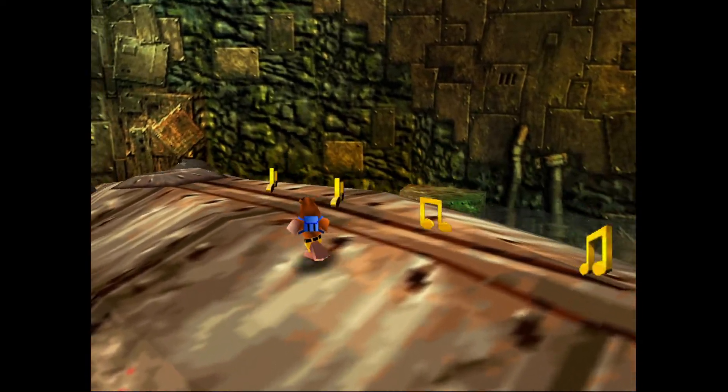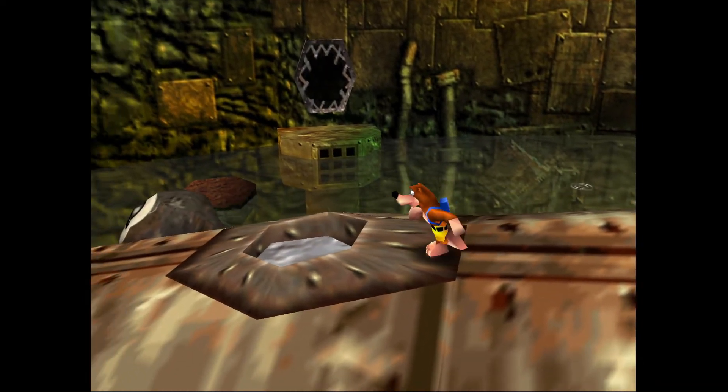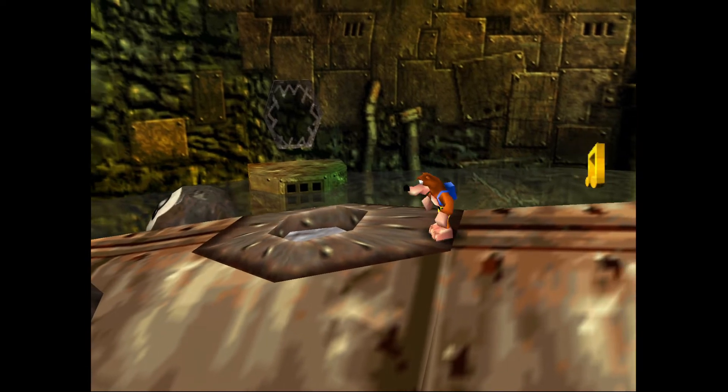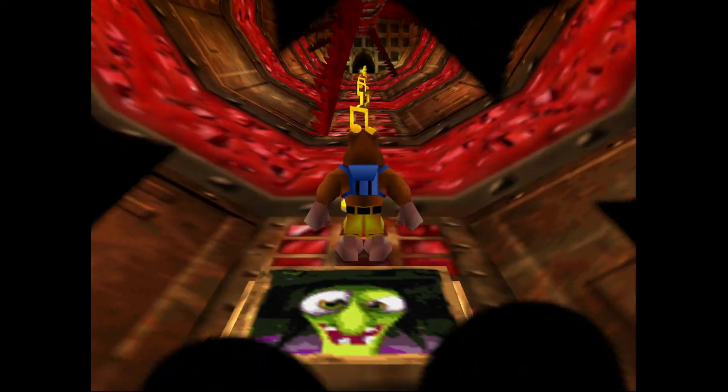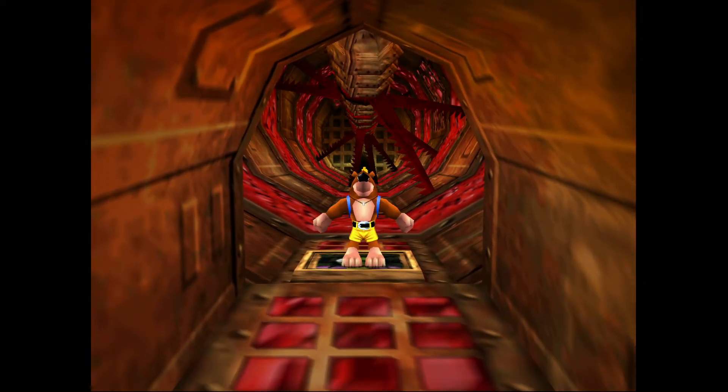I'm going to hop up here on top of Clanker's back. And this is pretty much the only tricky part of this Witch Switch — simply knowing that you can enter Clanker this way. At fixed intervals, he shoots that bolt up using his little blowhole there. And when that bolt goes up, you can hop down inside the opening.